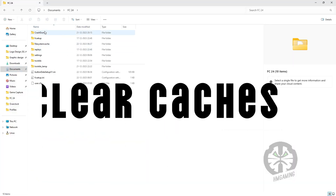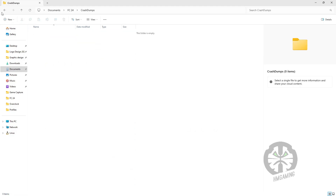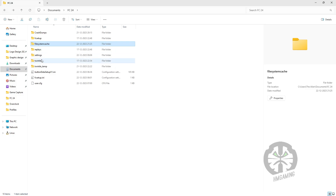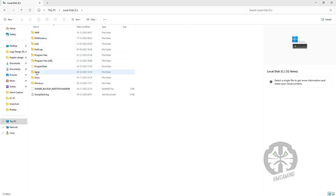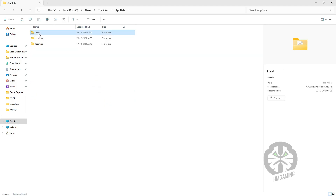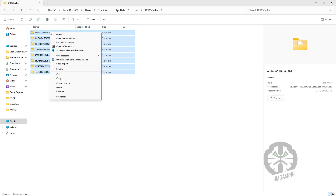First, we're going to clear the cache files for FC24 and the Nvidia driver. Go to My Documents and open the FC24 folder — you can see some cache file folders here, please delete those files. After that, go to Users, find your default username, open it up, and find the AppData folder. Find the folders related to the Nvidia driver and clear all the files I mentioned in this video.